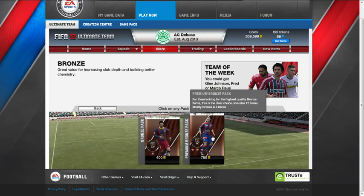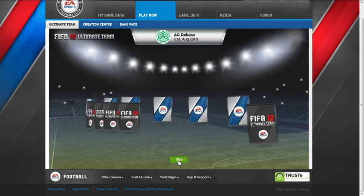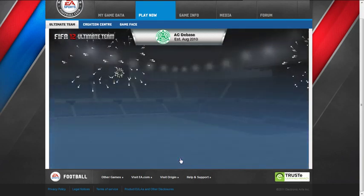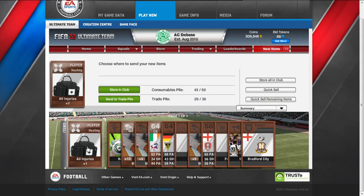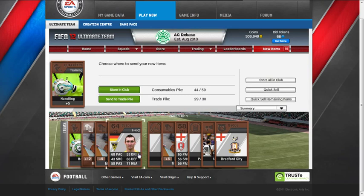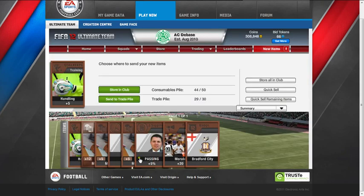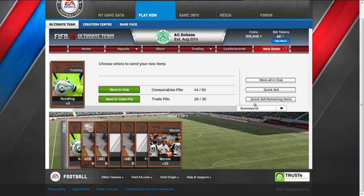We'll now open up a premium bronze pack and see if we can get any zippy rare bronze players. So we'll let it go. All injuries - I sell them normally for about 350 to 650 coins, so I will put that in our club. Duffy - Irish, yeah, 4-1-2-1-2 formation, might get something for him. Kasper - we'll put him in the club. This guy - English, put him in the club there. Bradford City badge - oh, that's quite a nice badge actually. We'll put that in the club and get rid of everything else.